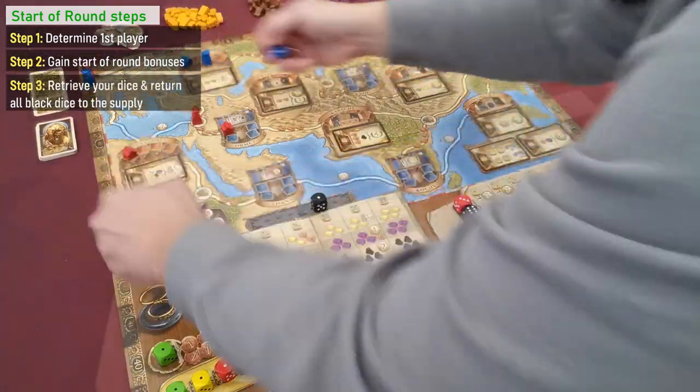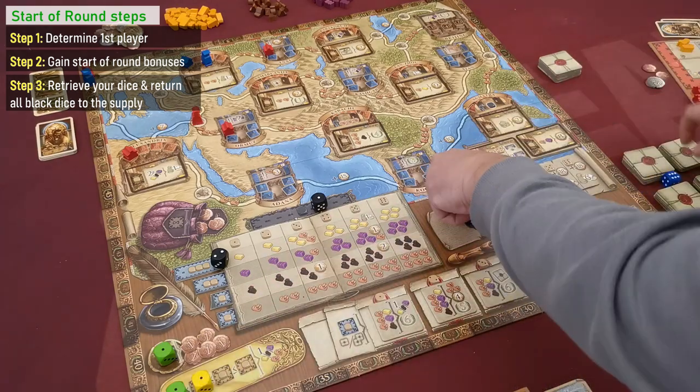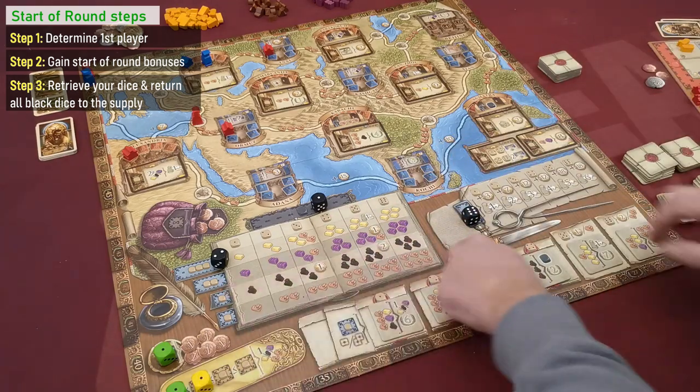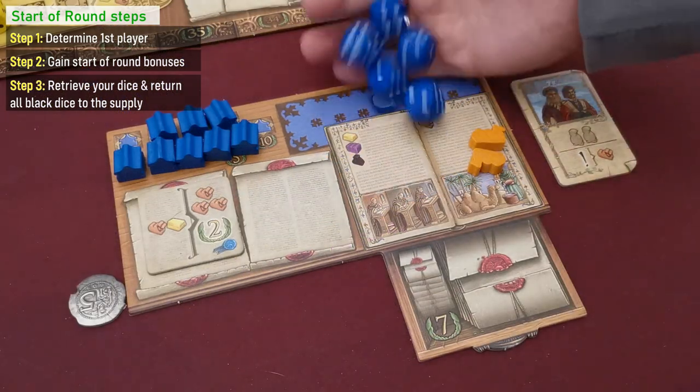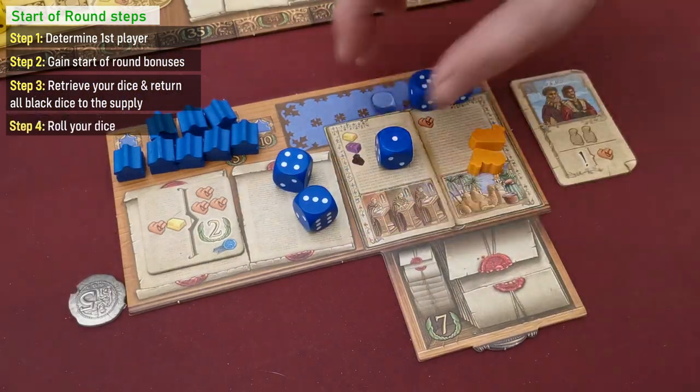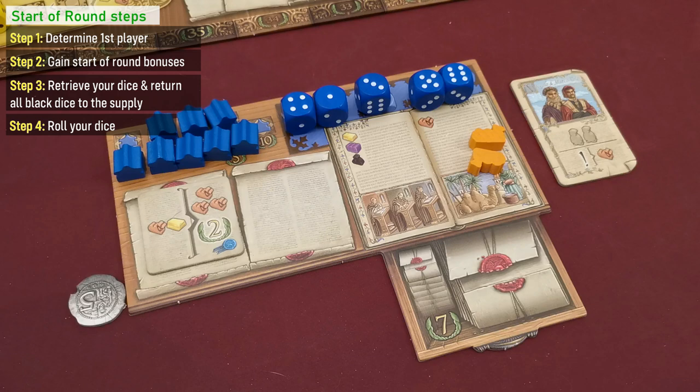In the next step, players retrieve all of their dice from all action spaces, and if any black dice were used, these are returned to the general supply in the middle of the board. As a last step, players roll all of their dice and place them here — and don't forget to get compensation in case you rolled a total of less than 15.